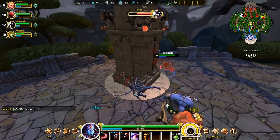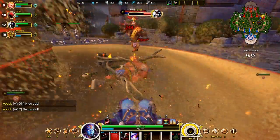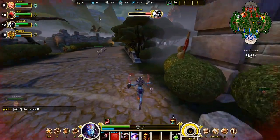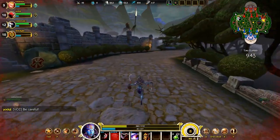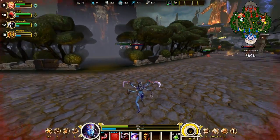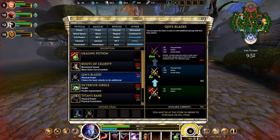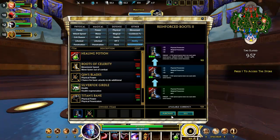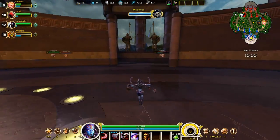We are going to take down this turret — and then we will get ganked by a very scary Anhur who uses all of his abilities on me and gets me to about 30% health. And then I just walk out because I didn't even have my speed buff. My speed buff is my 1, or Q, whatever you want to call it.